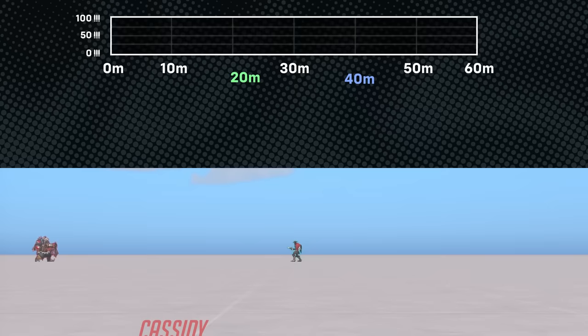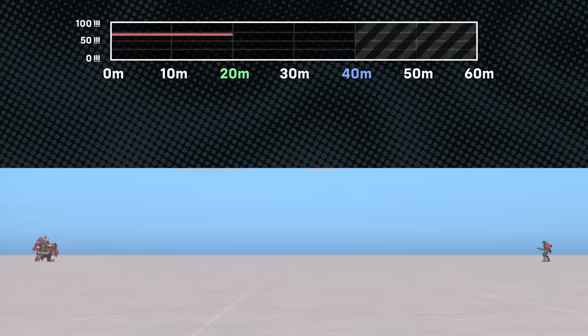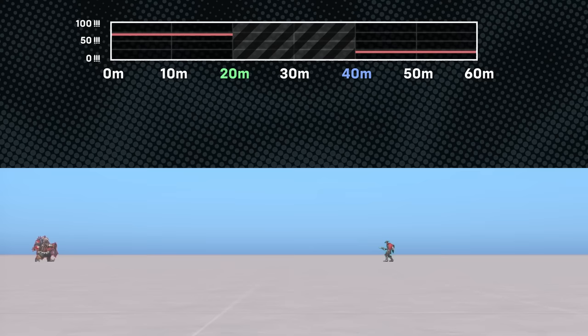The damage calculation is very easy for distances outside this range. When you are within the near distance, simply deal the maximum amount of damage. And when you are beyond the far distance, simply deal the minimum amount of damage. It's the range between these distances where a more granular calculation is needed. All damage falloff in Overwatch is linear, meaning you can plot all possible damage values in this range using a straight line.